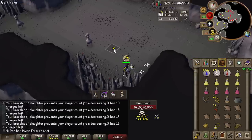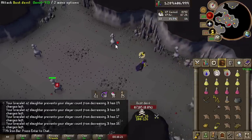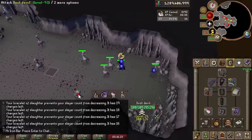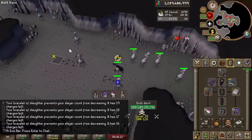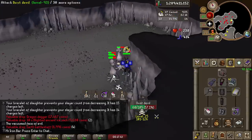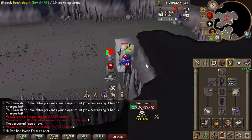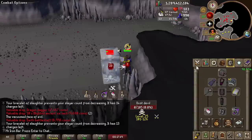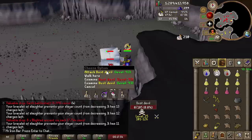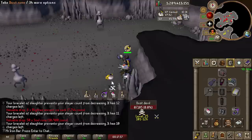With the scepter it's floating around high 60k XP an hour in the wilderness — I'm sure with a cannon it's probably astronomically more. On task and using the scepter, ice barrage hits around 55 max. If you bring riskier gear, potentially you can hit like 60s. That's probably almost 10 max hits higher than what I'd normally get.